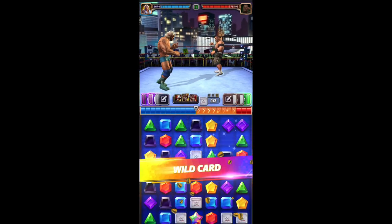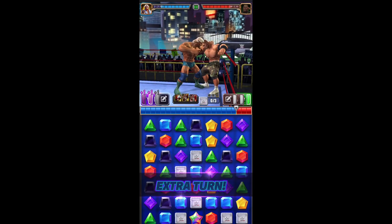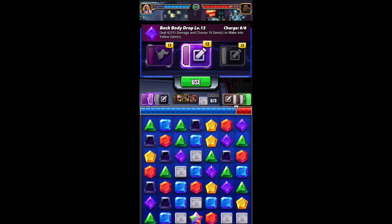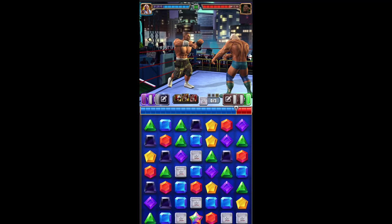For the advanced method, keep everything the same but substitute Xavier Woods for Dolph Ziggler, so instead of creating six yellow gems, you're creating ten, which in theory will give you one row and two columns to break of multiplied yellow gems.